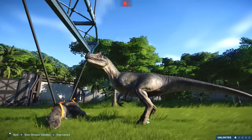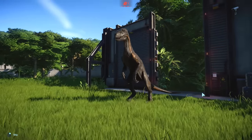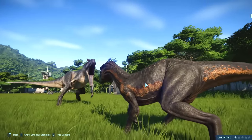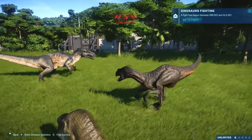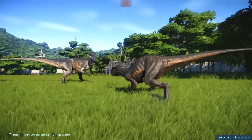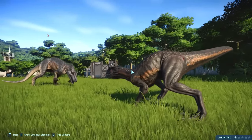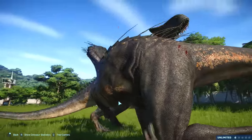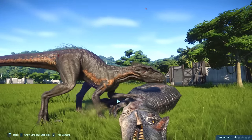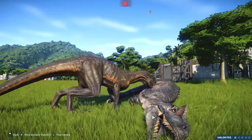Here we go — Indoraptor number two! This time it won't die because I'll remember to give it water. Look at that, it looks so good! Oh, the Majungasaurus is here too. The Allosaurus has got to be on low health — and that's it done! Nothing can take two hits from Indoraptor and survive. It clamps on the head, then it's got the head, and throws you down! Ha ha ha! That looks so good! There's something so derpy about Allosaurus's eyes. Indoraptor, you've got 57% health.